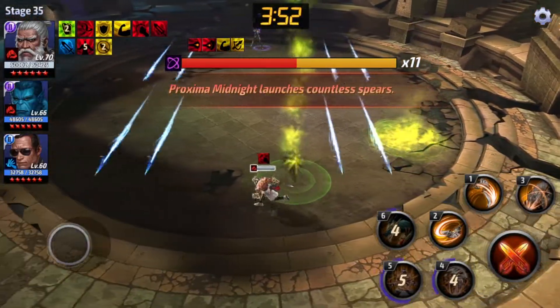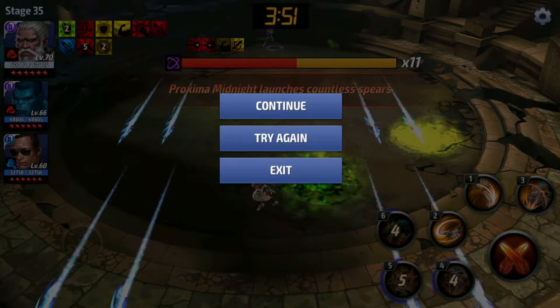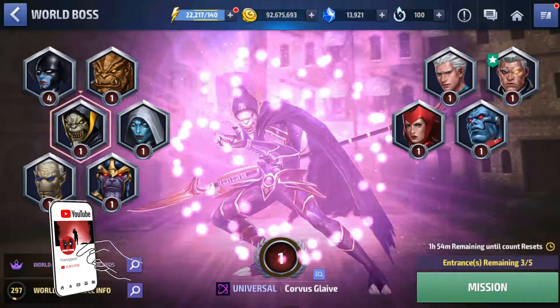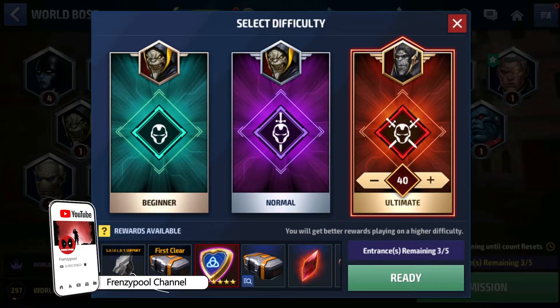Look at that — a minute and 10 seconds on stage 35, guys. This is a really good character you can play with and he's free to play — you can use the normal biometrics to rank him up. I'm loving this guy already. Now we'll test him out in Corvus Glaive too, we'll choose stage 40.